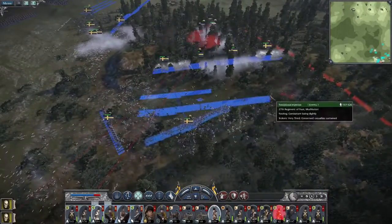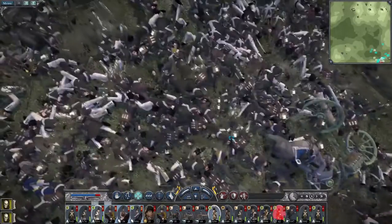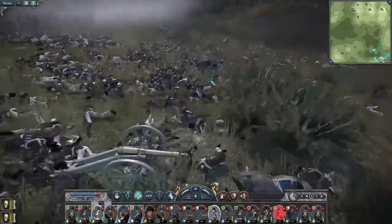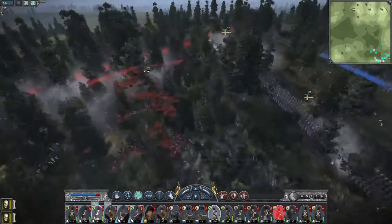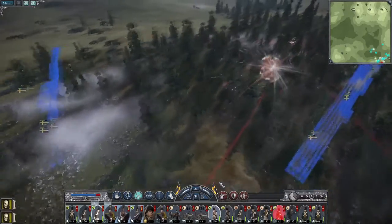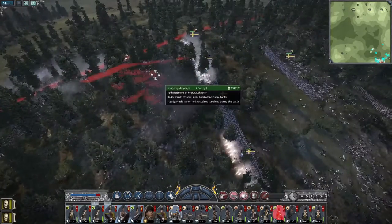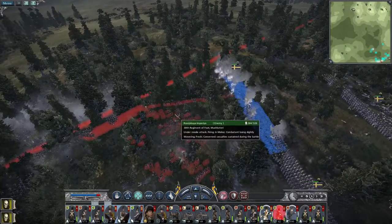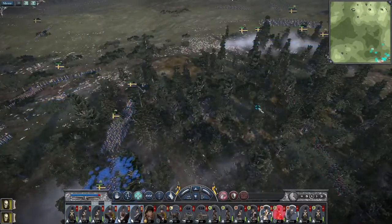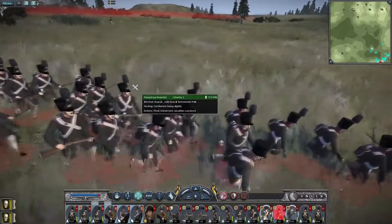There we go — our militia unit has come back. So many fallen Russians and Swedes alike. This is where their guns were previously sighted. I don't give a darn about their fatigue. My howitzer just attack ground. You men countercharge to make them break because they'll immediately route — they're right at the edge of the map. There they go. So many fleeing Russians including the 8th Foot Guards — they've lost a huge amount of men.